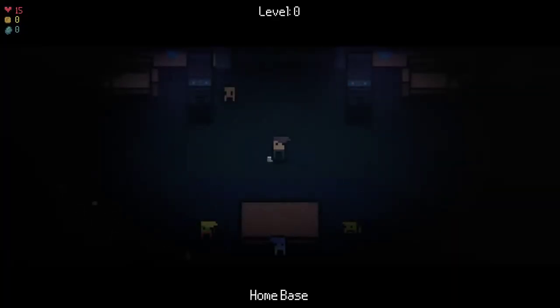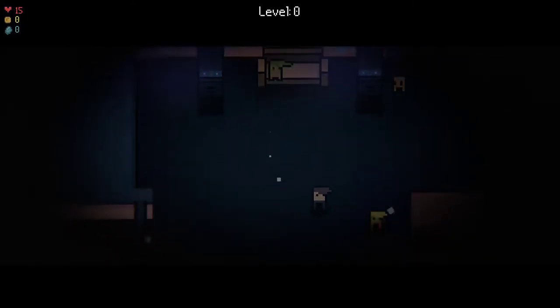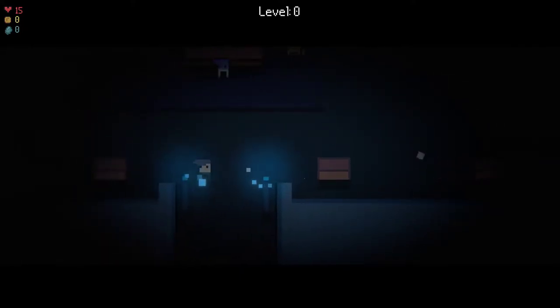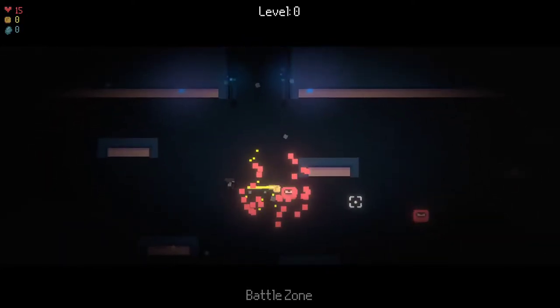These things aren't even coming at me. Here we go, level zero, home base. This is probably where I can buy things. Kill ten boss monsters, kill a hundred monsters. Hello — like 200 coins! Alright, which way do I go to do this? Oh!